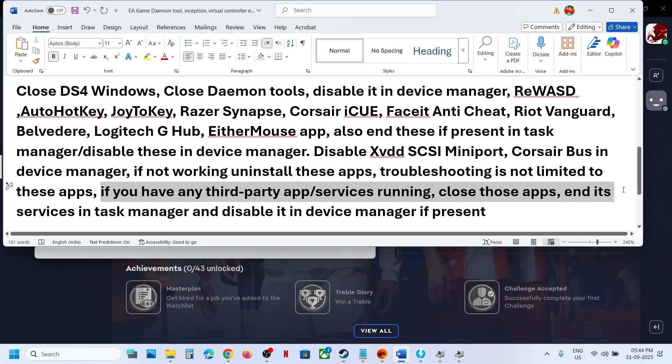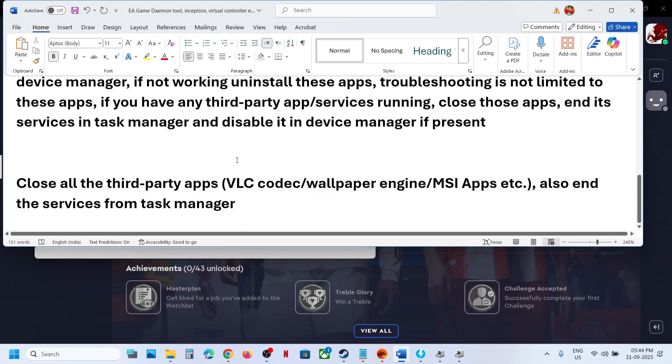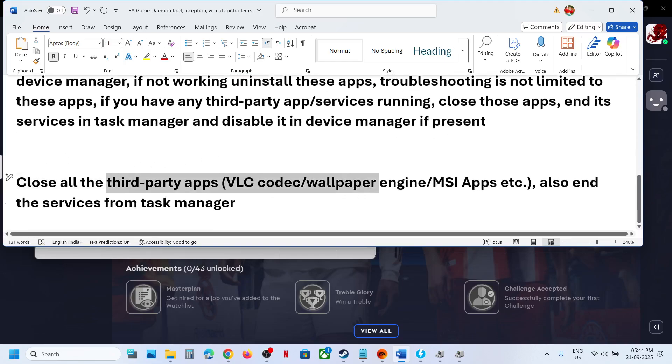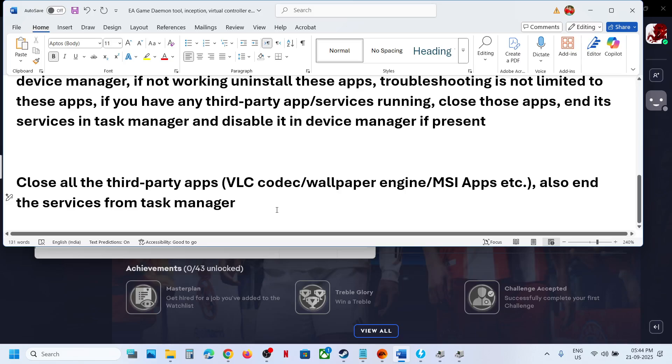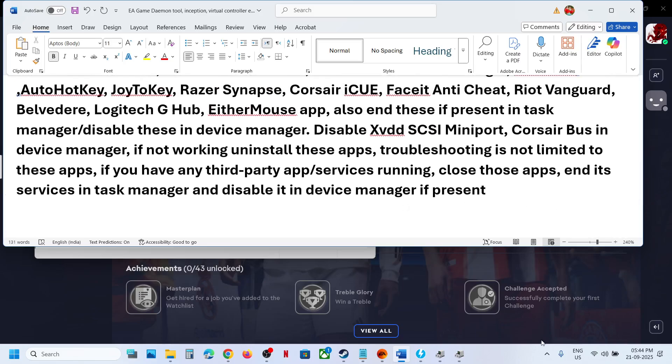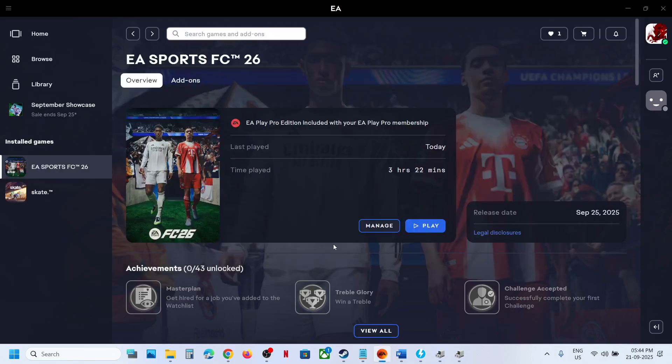Troubleshooting is not limited to these applications. If you have any third-party application or service running that you think may be causing the error, close that application and disable the service in Task Manager and in Device Manager. This includes things like BLC Codec, Wallpaper Engine, or MSI apps — close all related services and end them.